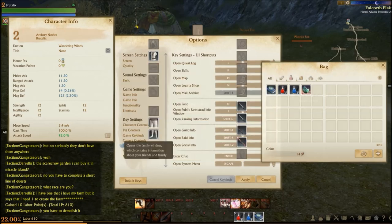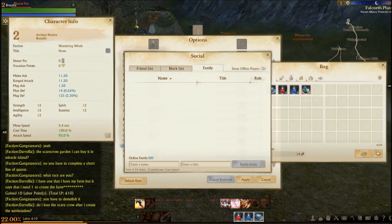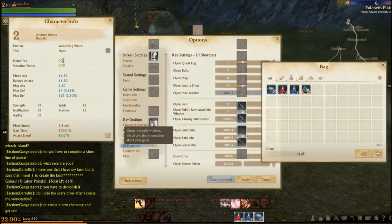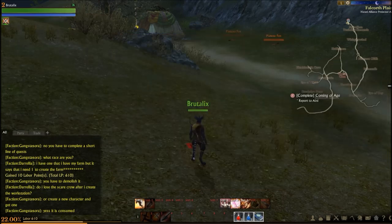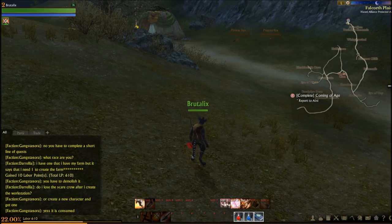Open social info is Shift V, which shows your friend list, block list, your family with name, title, and role — and you can click to show offline players. Enter chat by pressing Enter in the bottom left — it shows general. Open system menu is Escape. Those were the different options for ArcheAge.